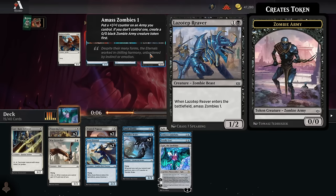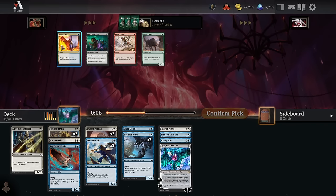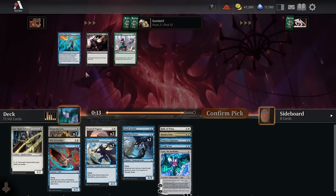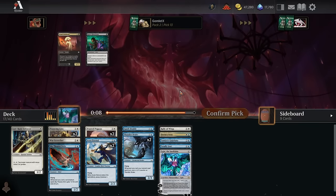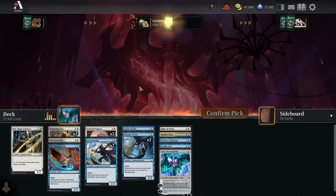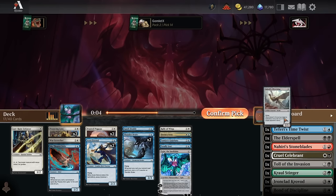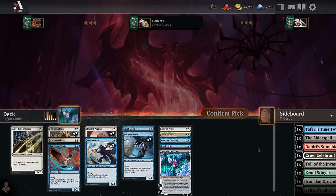Sky Theater Strix keeps the flying curve going. Pick ten has a Reaver — if people are passing Reaver at pick ten, that's interesting. Dovin's Veto is probably too narrow to run. We're not running Time Twist or Cruel Celebrant either. Let's see what we get out of pack three.